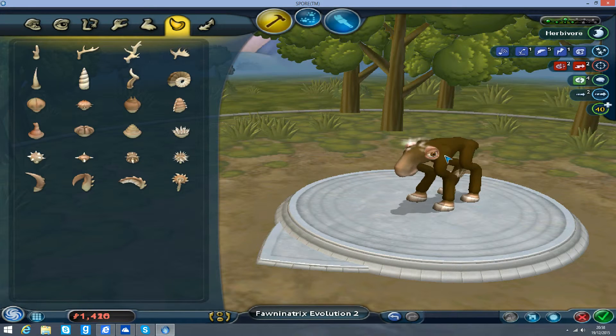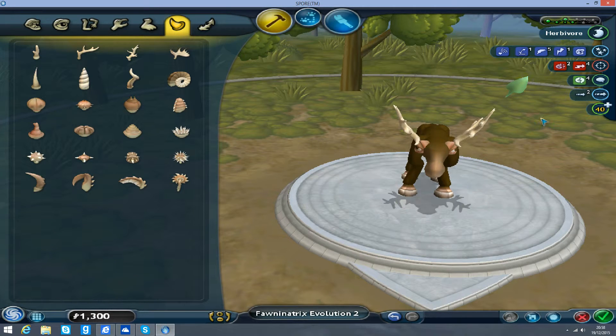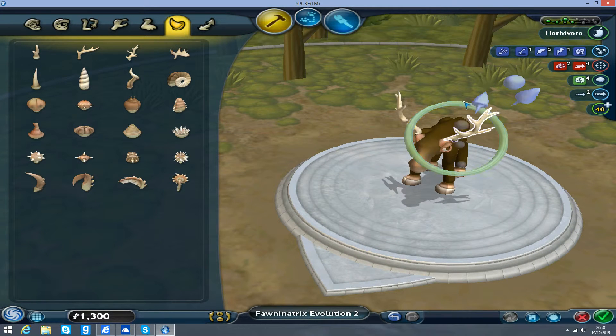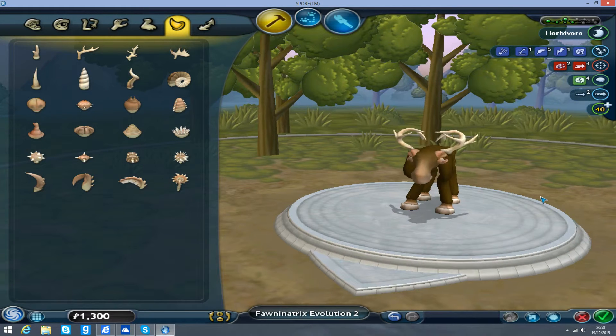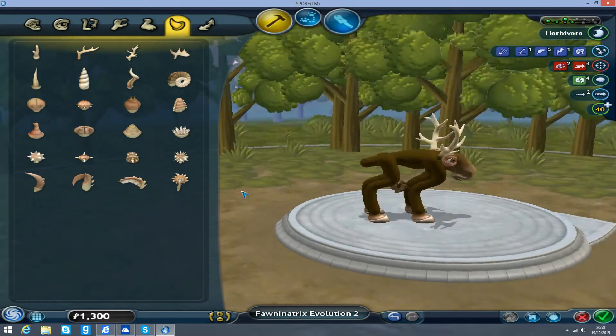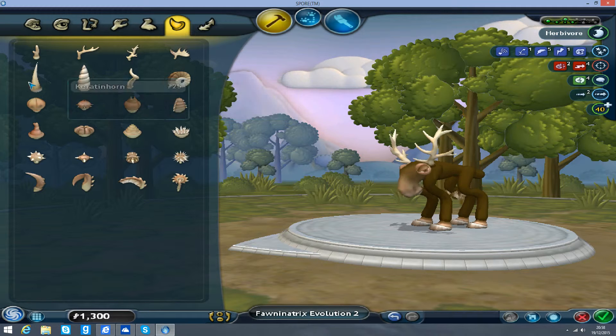We'll get these ones - Ultra Mega Deer. I've never played with these before. We can make them really big, look like brushes. I think we should have them like this. There we go, that looks pretty cool. We're not gonna use these other ones - they're not deer material.